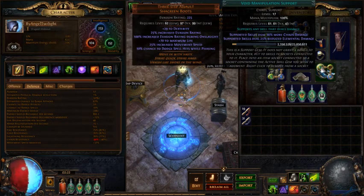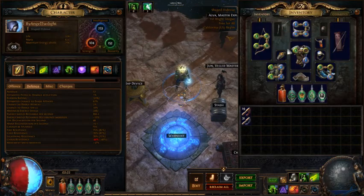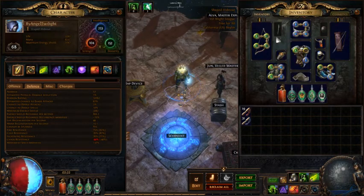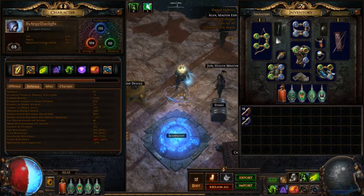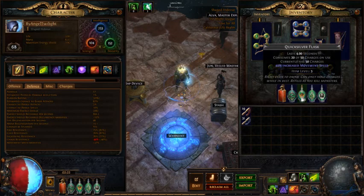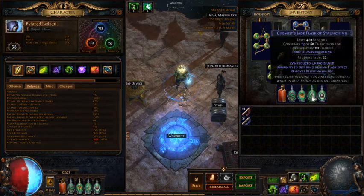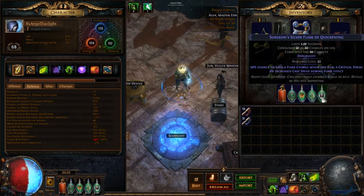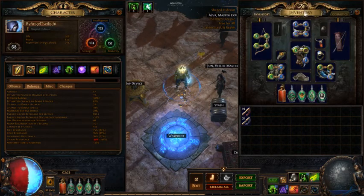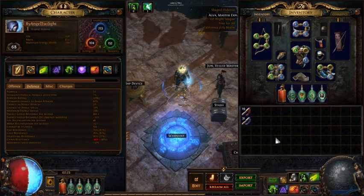I'm leveling six caustic arrows hoping to get a corruption to get a level 21, because that's pretty big for caustic arrow - that extra level scales like a spell. Got instant bleed removal, freeze and chill removal, and one of the new cast while channeling flash effect gems - I'll probably switch that out pretty soon for a different kind of flask, but I haven't done that yet.